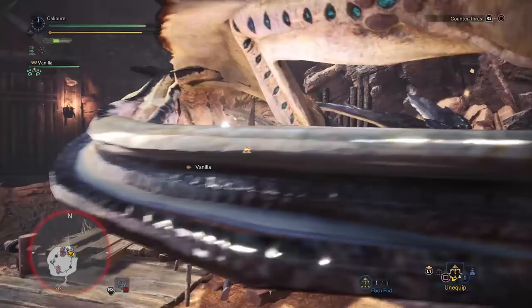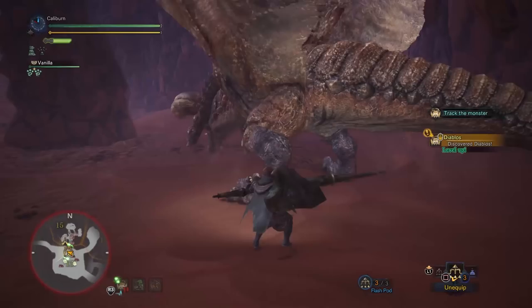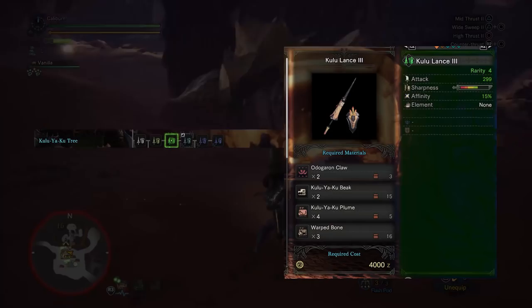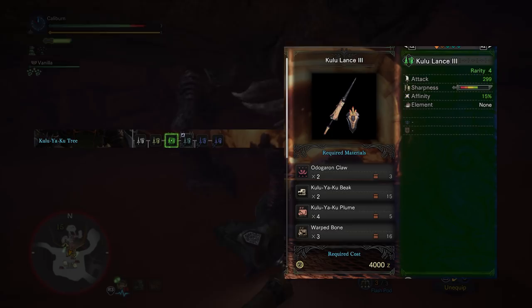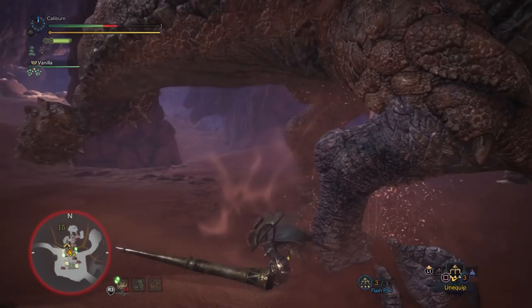Hunt Odogaron as part of standard story progression. Use two Odogaron Claw, two Kulu-Ya-Ku Beak, four Kulu-Ya-Ku Plume, and three Warped Bone to upgrade your Kulu Lance 2 into a Kulu Lance 3. This has lower raw than the Thunder Lance 2, which is why that's the preferred path for the rest of low rank. Continue progressing by taking out the last monsters in low rank — Rathalos and Diablos — in whatever order you like.